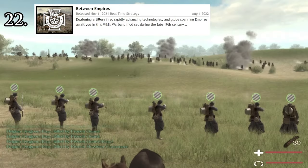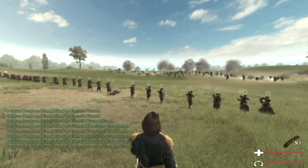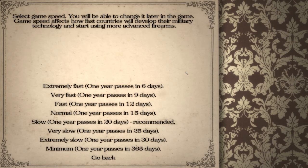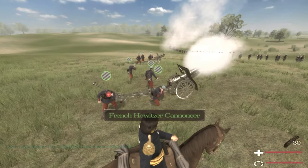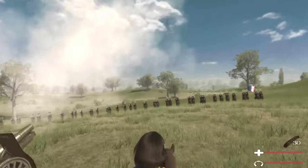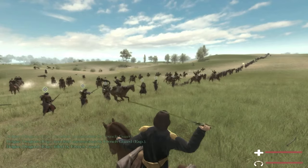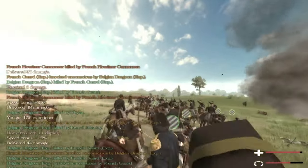Number 22: Between Empires. Probably the best gun mod ever, it takes us to Europe from 1860 to 1910. You can choose the time period and then evolve the technology of your faction to get to the latest weapons. Not only does it bring gun tactics to the game and implement them really well, it also brings in artillery and in-depth kingdom management. It can be a fairly steep learning curve, but it's absolutely worth it, and the immersion is simply on point.